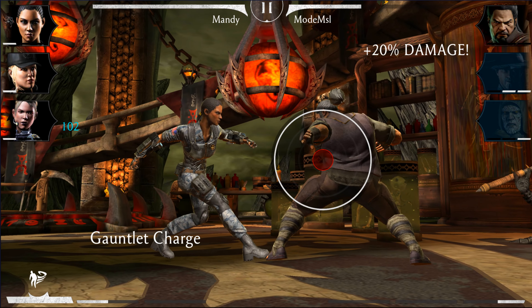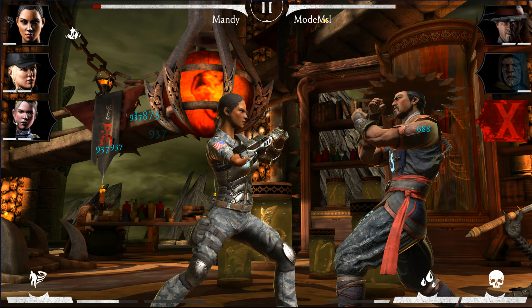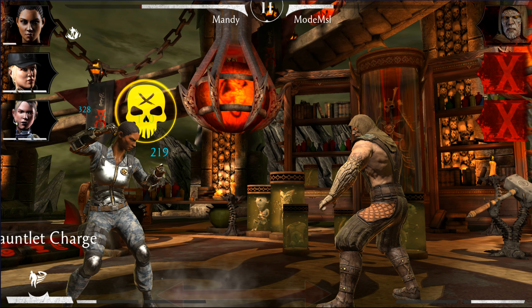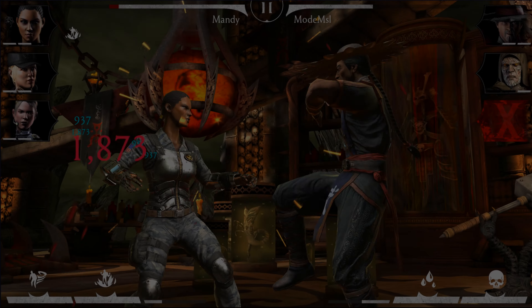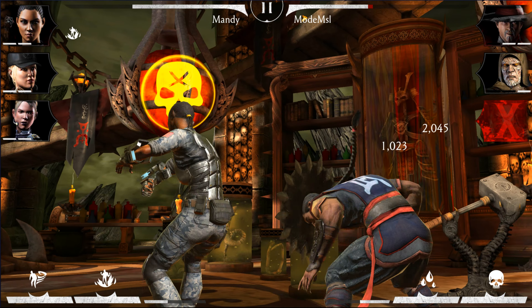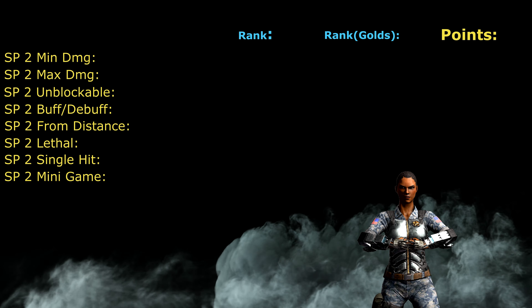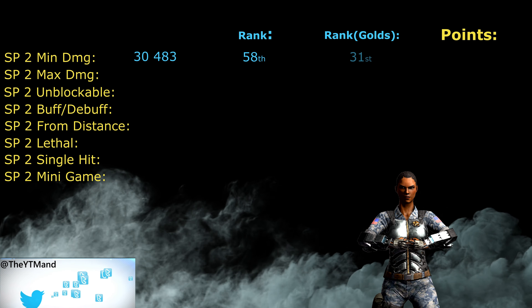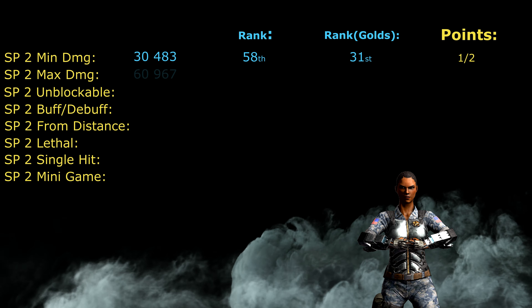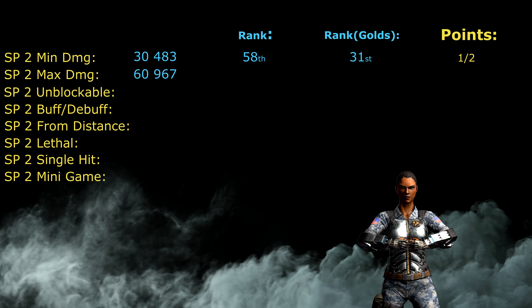Special 2 is called Gauntlet Charge. Like Special 1, it can be completely blocked. It has power generation as a buff and can be cast from distance, however the first two mini attacks will miss, costing about 30% of total damage. The ability is lethal, consists of four mini hits, and uses the multi-tap circle mini game. The minimum damage is 30,483 — the 58th highest in the game and 31st among Gold characters. The maximum damage is just 60,967.